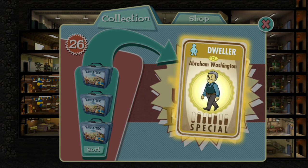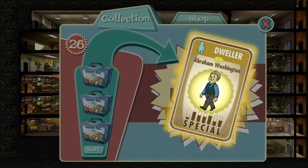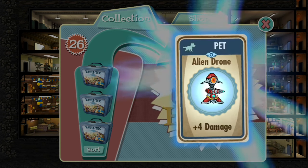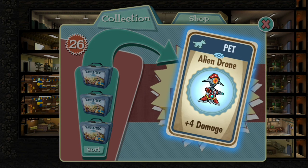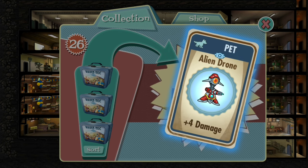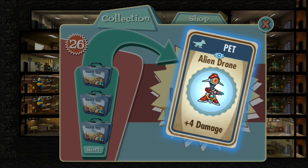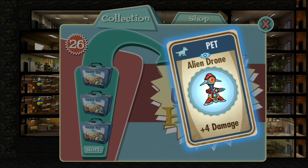Abraham Washington — this guy lives in Rivet City and he is a collector of art and ancient history. He actually tries to get you to get the Declaration of Independence, so that's actually cool. This is a new item, guys — the alien drone! This is epic — it's a pet, plus four damage. This guy is definitely gonna go with me on quests or as a vault guard. That is amazing, check that out. That's so wonderful, that's epic, I love that.